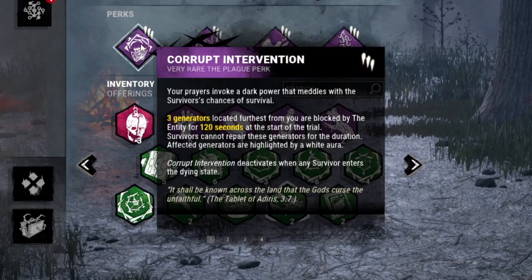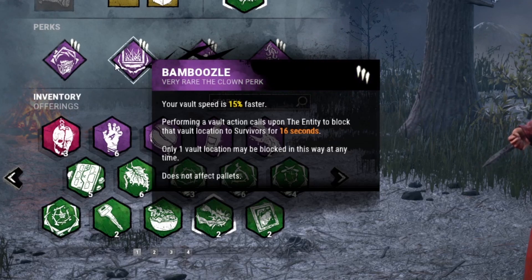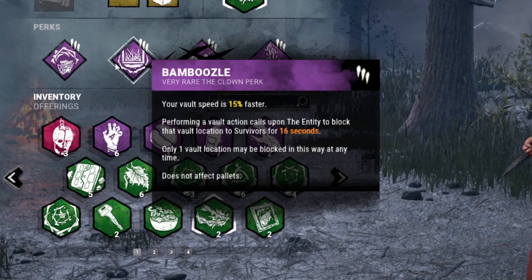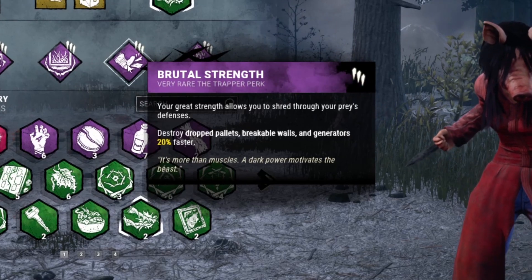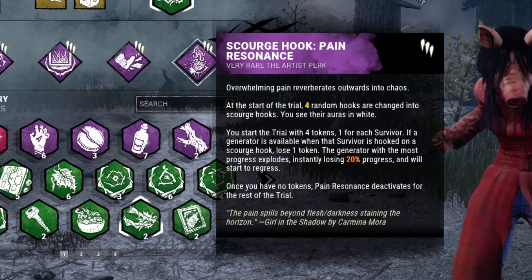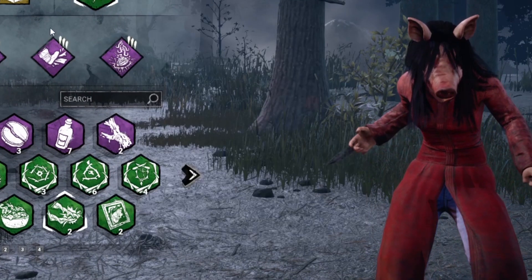First off we have Corrupt Intervention — the three generators furthest from us are blocked for two minutes at the start of the game. Then we have Bamboozle: we vault 15% faster and after we vault a window location, the Entity blocks that vault location for 16 seconds for survivors. We also have Brutal Strength so we can kick things 20% faster, and Scourge Hook: Pain Resonance to give us a little bit more gen regression.